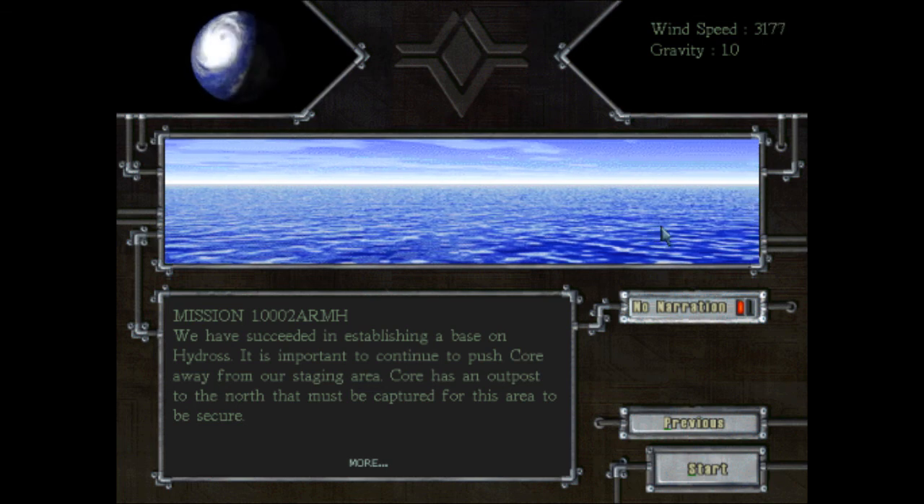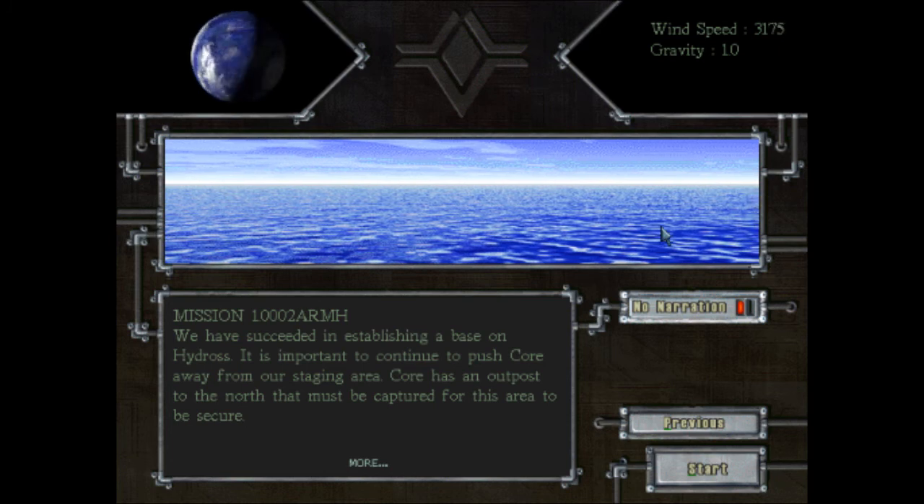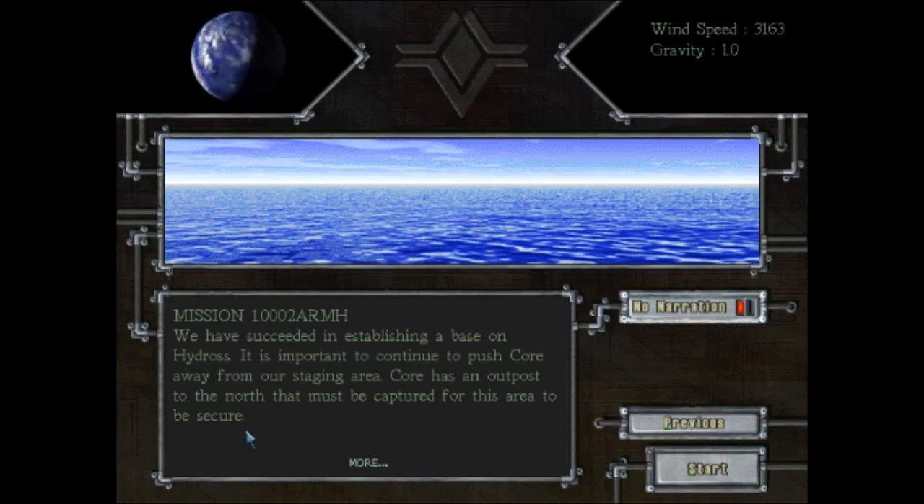Alright guys, what's up? This is Dan here with PIAV and welcome back to Total Annihilation: The Core Contingency. This is the second level and it's called Securing the Atoll. Let's go!